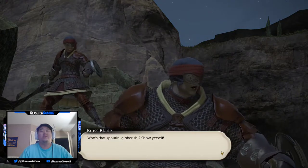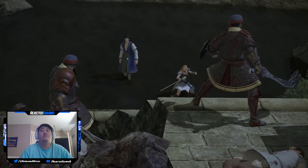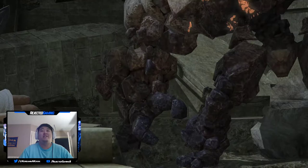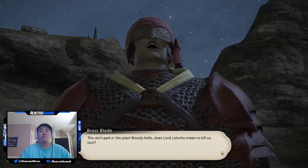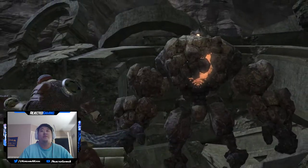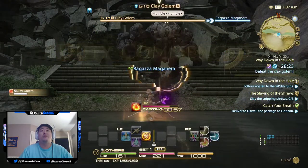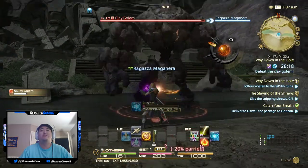Oh wait, is that guy on my team? Who's that spouting gibberish - show yourself! Oh look, I may in fact have a little bit of help for this fight, I'll take it. 'This ain't part of the plan - bloody hells, does Lord Lolorito mean to kill us too?' Oh look, they ran away. Now I have to fight this thing - fantastic, here we go. I turned the audio down because it was really loud. Alright, it's level 10, one level higher than me.